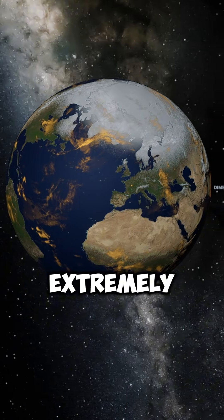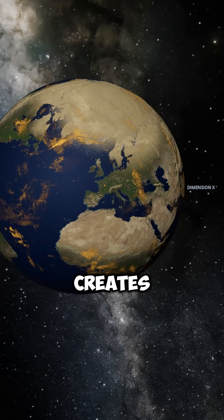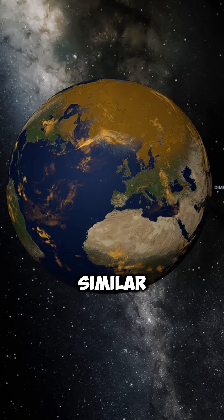The first and most important modification is making the atmosphere extremely dense, completely blocking sunlight. This creates a permanent orange sky, similar to Venus.